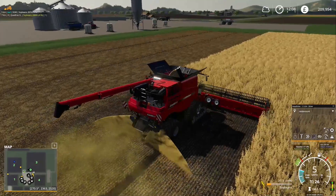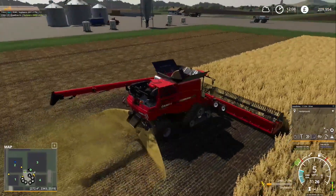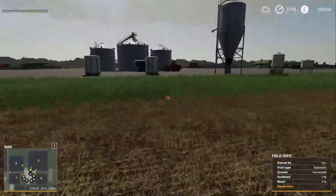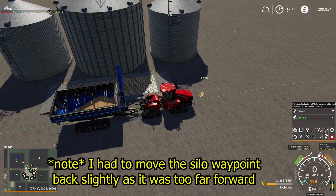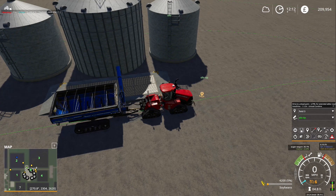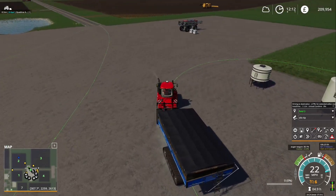The tractor takes it up to the back of the building. As you can see, the tractor is now empty, cropping to the silo, and now it'll make its way back to the field 3 waypoint.